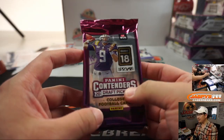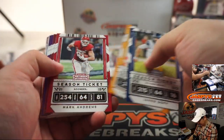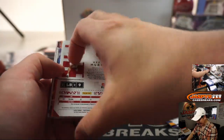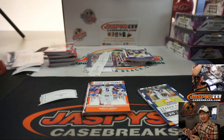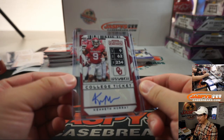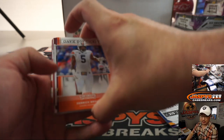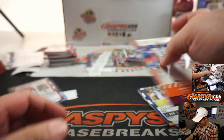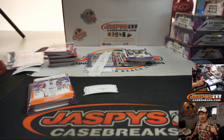Last but not least is Tony with pack eighteen — good luck, and thanks everybody for getting in. She is going to get a Kenneth Murray out of Oklahoma. They had a Kyler Murray and now they have a Kenneth Murray out of Oklahoma. Kenneth Murray — I think he had to be drafted, and yes, he's a first round pick, linebacker out of Oklahoma, first round pick for the Chargers, twenty-third overall. Not too shabby — you want to get those first three rounds. There you have it. I'm Joe for jazbeescasebreaks.com — we've got more 2020 Contenders Draft Picks Football coming up. I'll see you next time. Bye.